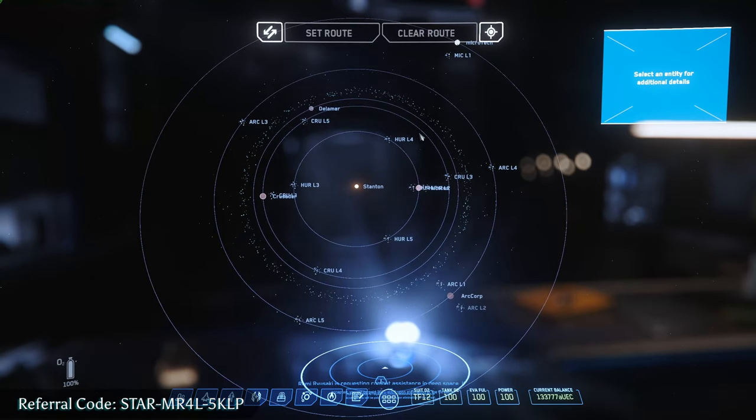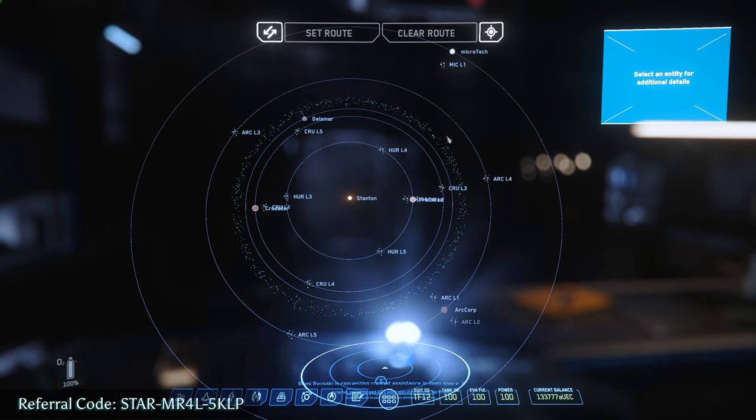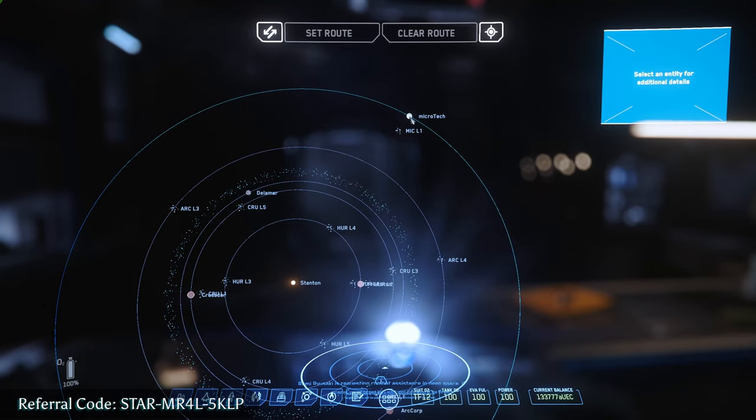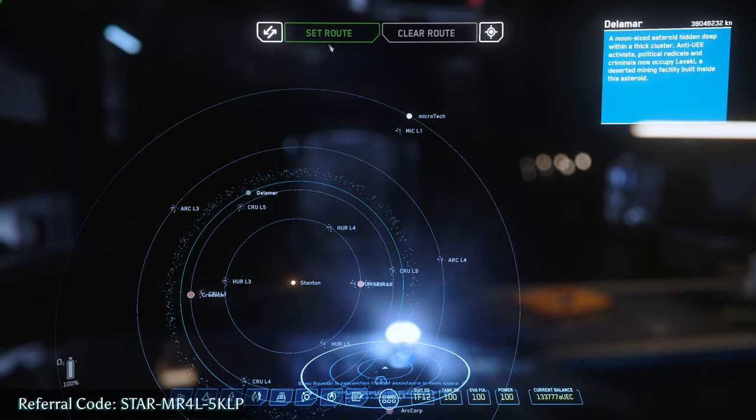This is the whole solar system — this is all the gameplay area we have now. We can't go to other solar systems just yet; that'll be coming down the line. If you want to plot a location or route, just click on somewhere new. Say you want to go to Delamar — click that, hit Set Route, and once you're in a ship it'll draw a line there and you'll be able to go there.